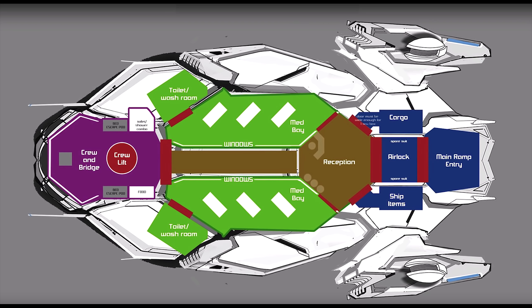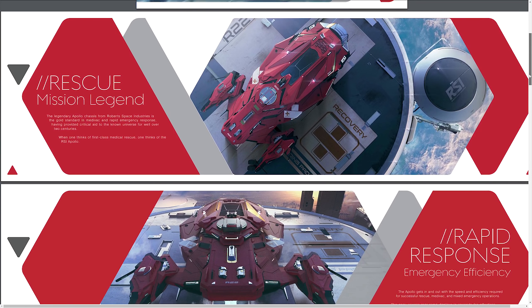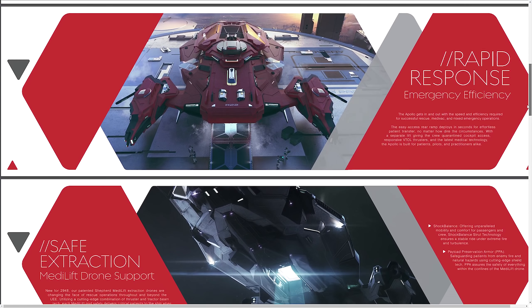There are two variants. The Apollo Triage is the standard model, with a target speed of 205 meters per second and two size 2 laser cannons on its turret. The Medivac is the other confirmed variant. It has a target speed of 195 and more armor, making it less nimble. It has two size 2 ballistic miniguns on the turret and two size 3 missile racks, coming with a total of four size 2 missiles as standard — so it's the more armed version.